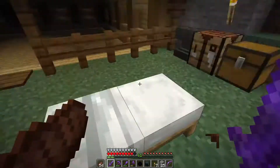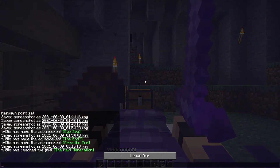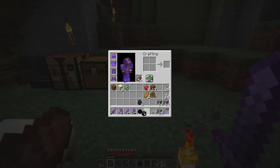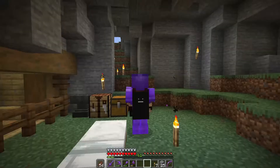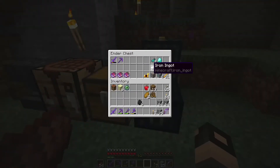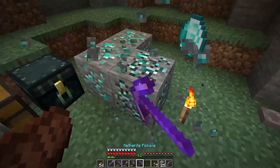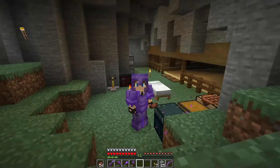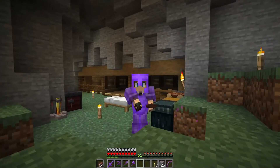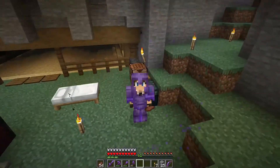We have successfully beaten the Ender Dragon! Now what we need to do in the next episode is go hunting for elytra. I had found four individual diamond ores, so we got eight more diamonds from that excursion. Thank you so much for watching. I hope you all enjoyed and I hope to see you all back here again tomorrow for another video. Goodbye!